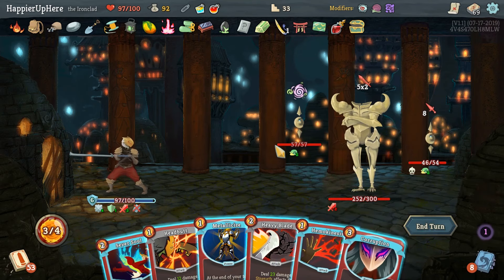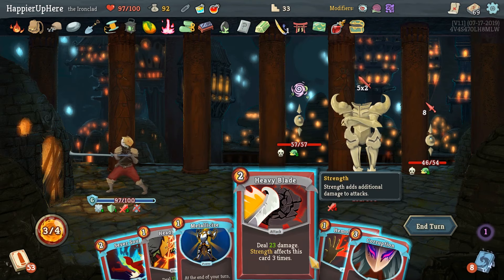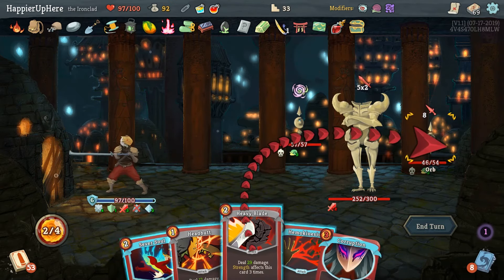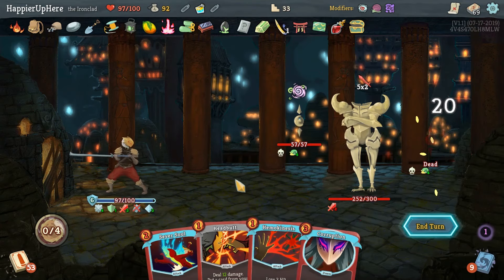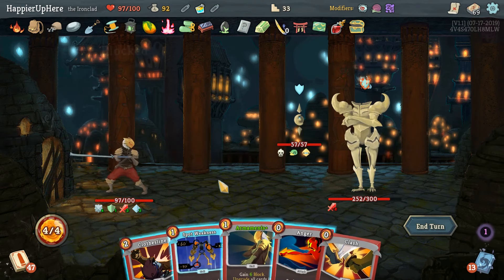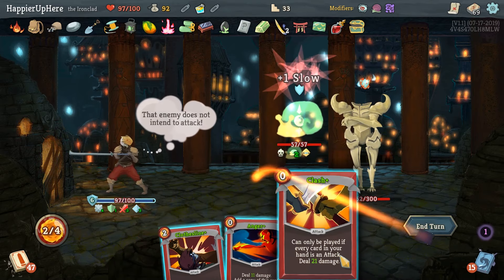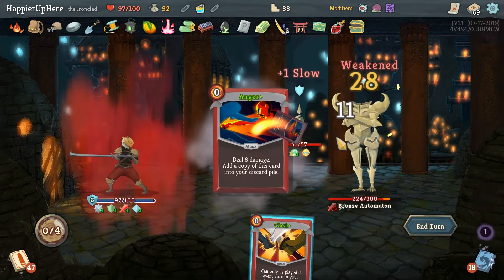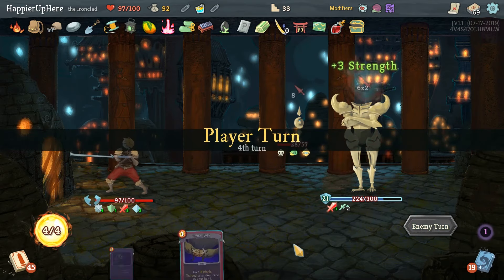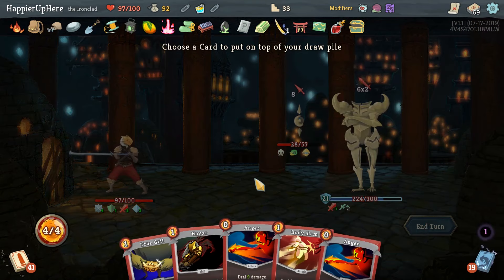Let's do Metallicize, Heavy Blade, and then throw the Fire Potion. Now we just need a Headbutt to get Corruption back. None of them are attacking this turn but we have Spot Weakness - a little unfortunate. I'll play it just so we can play Clash. Let's do Clothesline, Anger, and Clash just in case because he might attack next. 12 plus 8 is 20 incoming - let's do War Cry - that's not great.